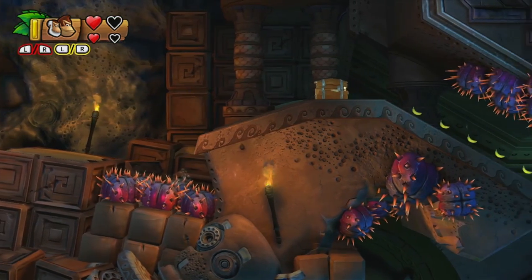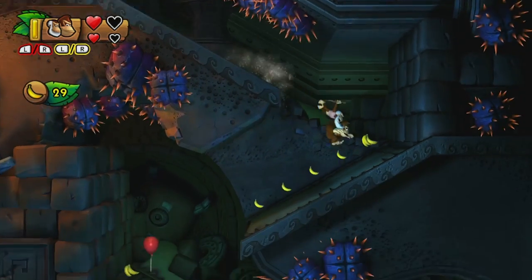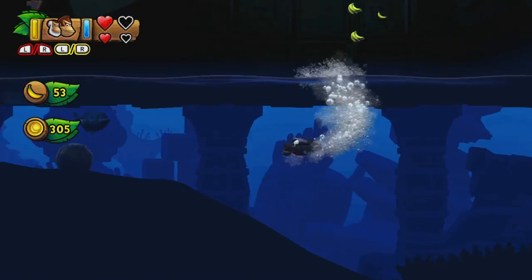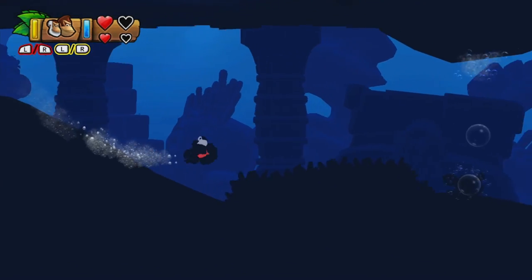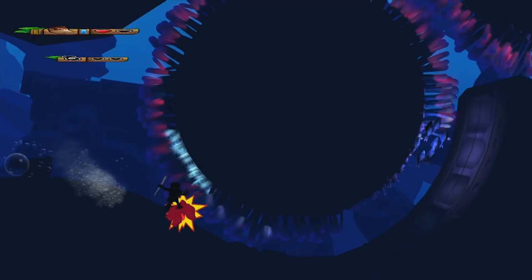Oh no! We ran into that, that wasn't good. Whee! Slide! Slide with your grandpap. Come on, slide with your grandpappy. What's over here? A little chest, a little puzzle piece. Kill that guy. I keep wanting to go into the sea anemones, but that is not a good place for you.